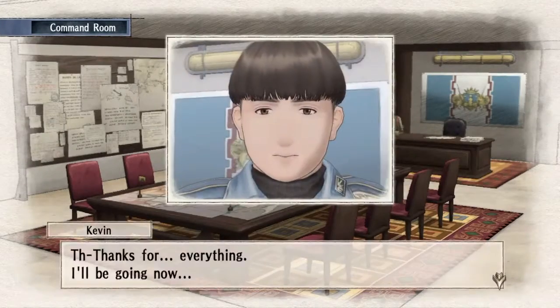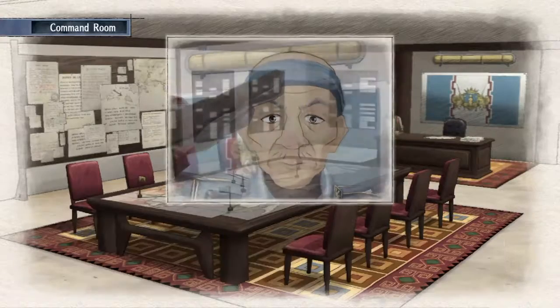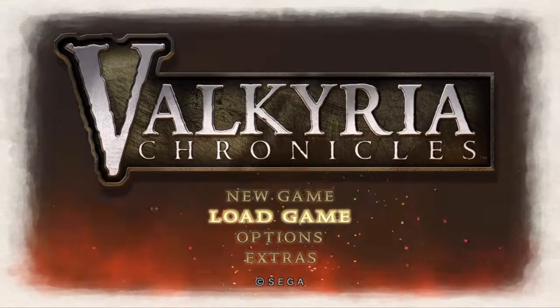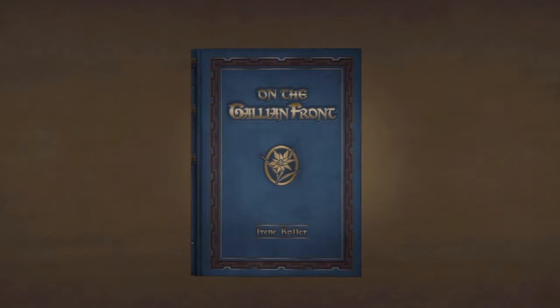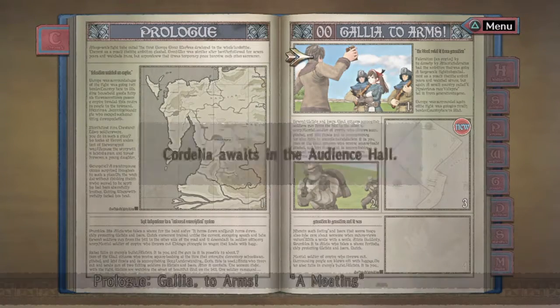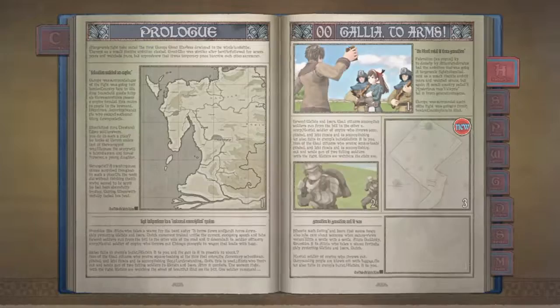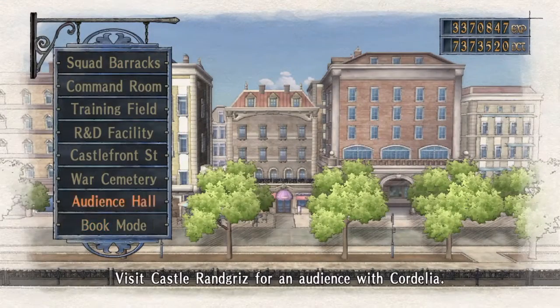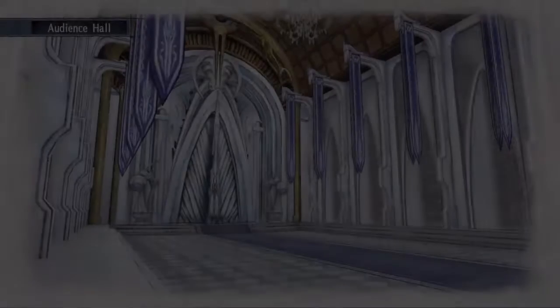There is still one more step in order to get the trophy. Once everybody's hidden potential has been unlocked, we need to beat the game without anybody dying permanently. Once this is done, we will load that game clear save data to start a new game plus. Once we fire up that save data, we will see that the Personnel tab has been updated and Cordelia is waiting for us in the audience hall. We'll go over and see Cordelia, and she will give us the medal which will then give us our trophy.